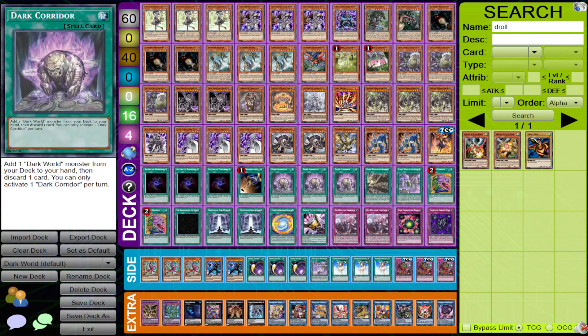Dark World got a new support card that aids their strategy called Dark Corridor. I was reluctant to talk about Dark World before Dune for a couple of reasons. The main reason is that people were unsure how effective Corridor was going to be for their main deck — they found a few design flaws, and the most important issue was how many copies to run in a Dark World strategy.